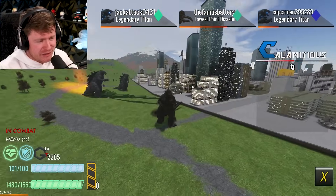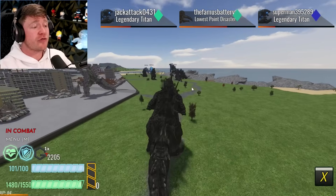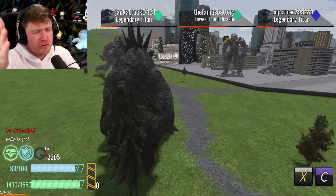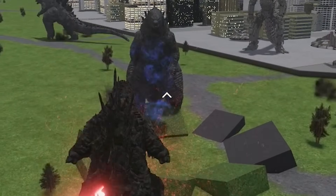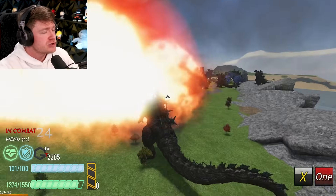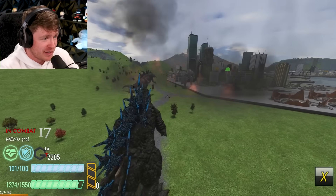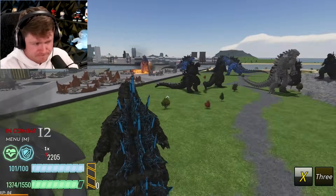The Godzilla Minus One atomic breath in this game looks really good, but if you want to aim it, it is rough — unless I'm just bad at aiming it. Let me know in the comments if you know how to aim it better. And here we go with another Legendary Godzilla — where did you even come from? Oh, hold up — that was a perfect shot! Apparently somebody knows how to aim. That other player aimed perfectly onto Legendary Godzilla and probably took a bunch of HP.